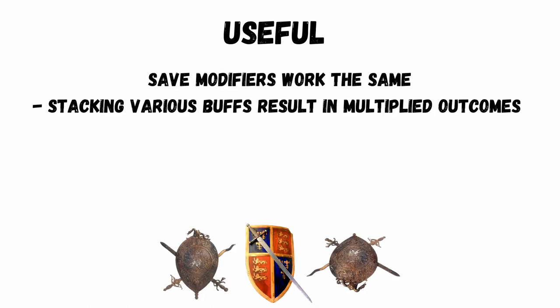These rules all apply for saves as well. Modifiers like -1 to hit, +1 to wound, +1 to save, etc., all multiply together. So stacking buffs defensively has a bigger outcome also — your units will stick around longer. This is why Belisarius Cawl is so strong with his -1 to hit, no rerolls, and a +1 to wound.